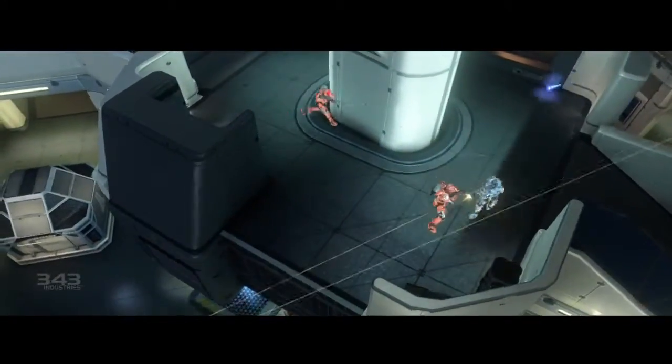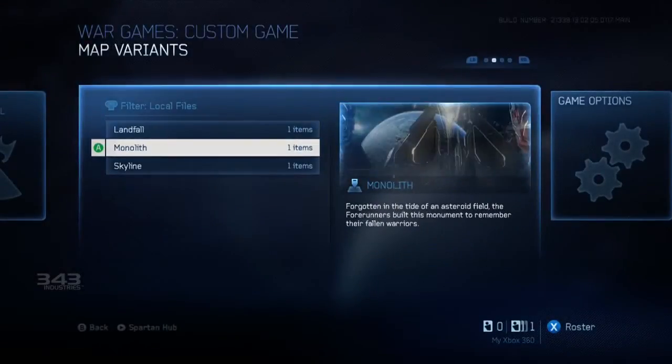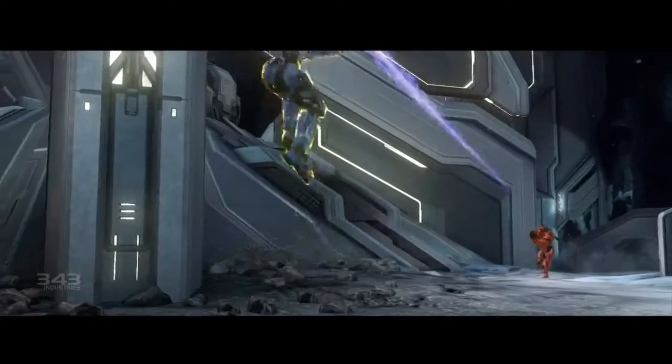The theme of this map pack is more small-scale arenas. It harkens back to classic Halo map design. Map pack 2 is going to feature three incredibly solid maps for just the straight-up infantry combat that's kind of the bread and butter of Halo.